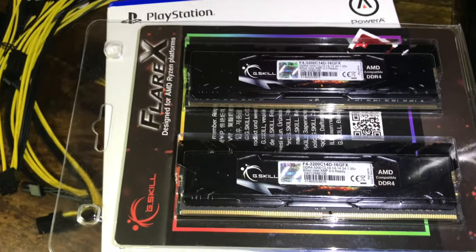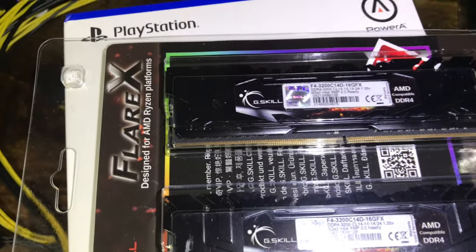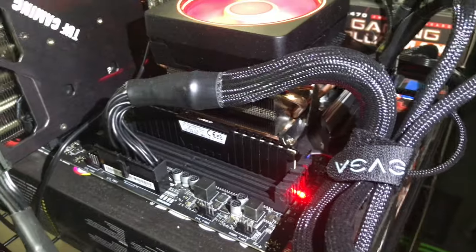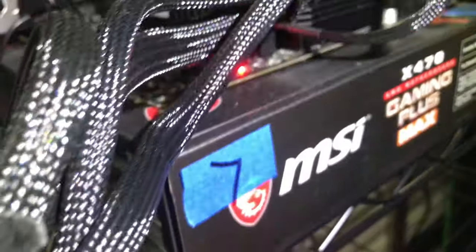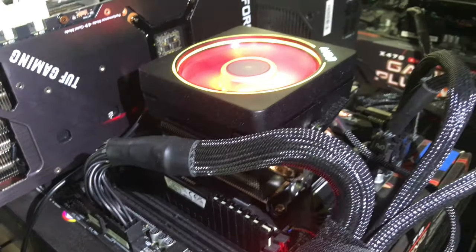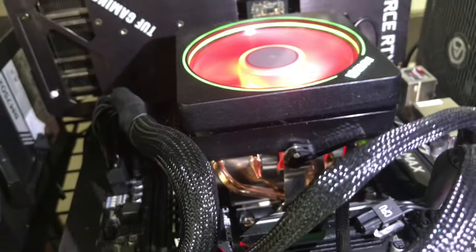I got some new Flare X memory sticks in CL14 3200 speed. I have it in this Ryzen 9 3900 right there, and I have it on this motherboard. This Ryzen 9 has just straight up 3200. I'm going to put it on this guy — this is rig 7 — and see if it improves at all on the Raptorium hash rate. We will check the numbers.